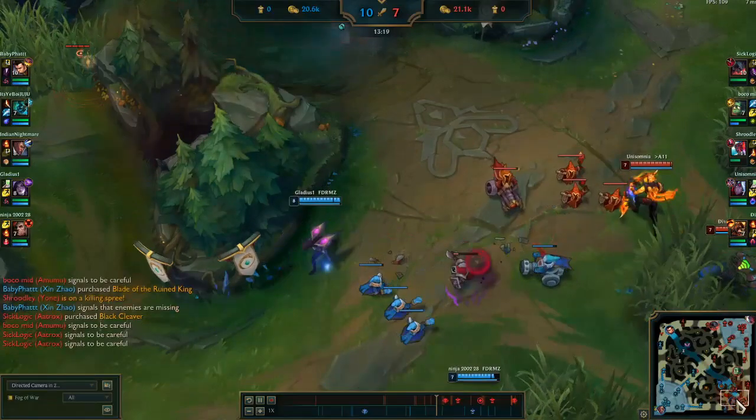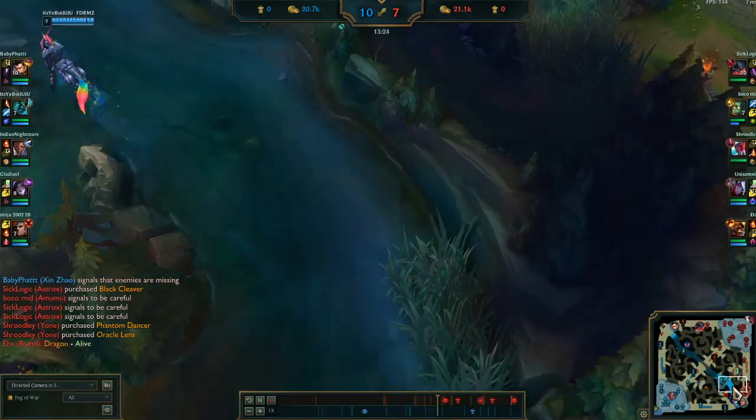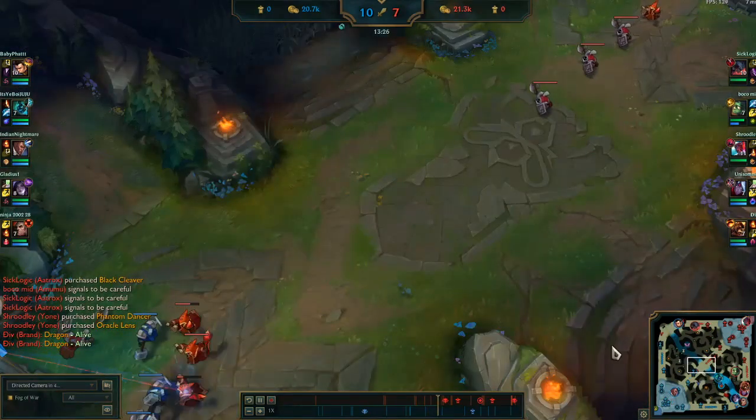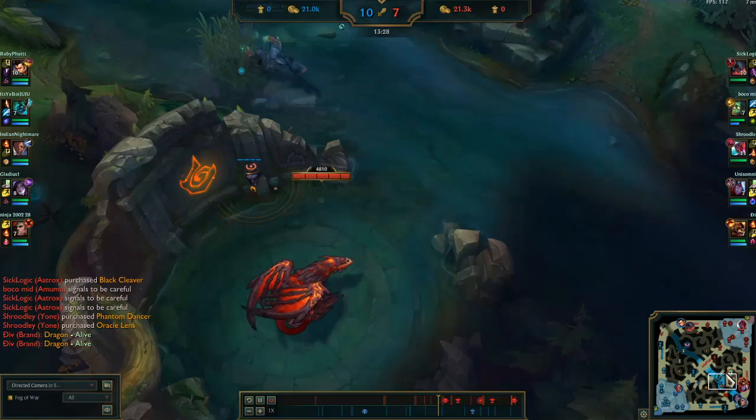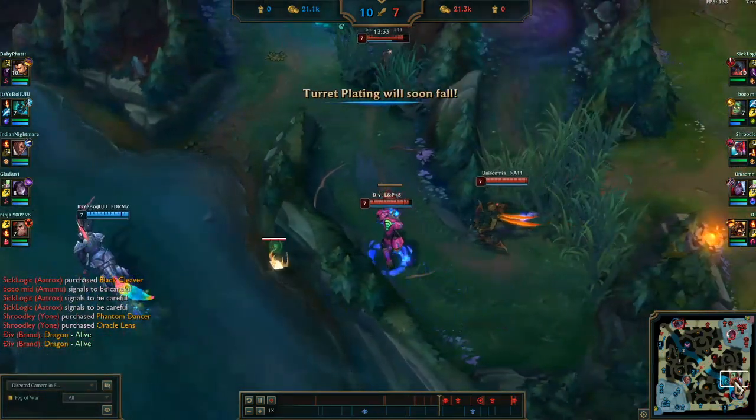Our bot lane is getting bullied and their jungler is looking to gank them again, but that's okay. The dragon is up again so both junglers will be bot side — neither team wants to give up the dragon for free.